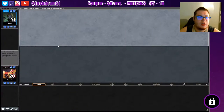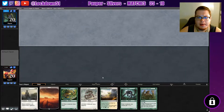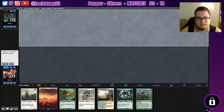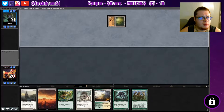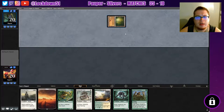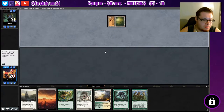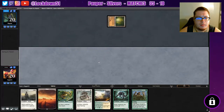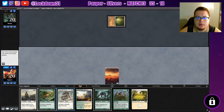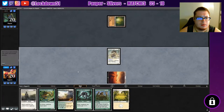Welcome back everybody, we're getting a game started here — time to lock down some more slivers. This is a reasonable hand to keep. We're on the draw, sacrifice to add black-green. Okay, interesting cool looking card. We get another planeswalker.